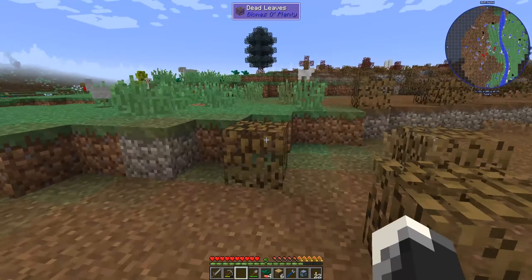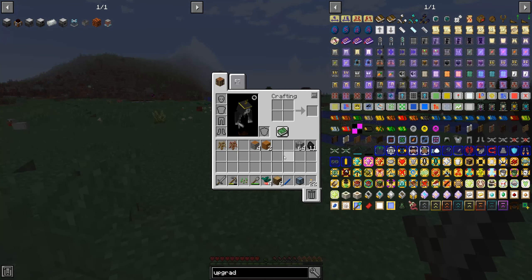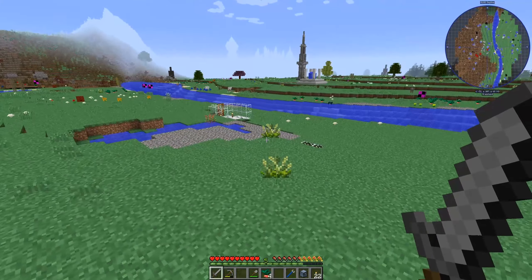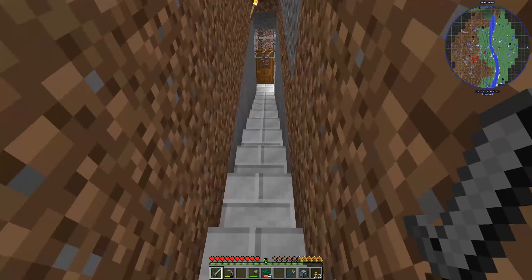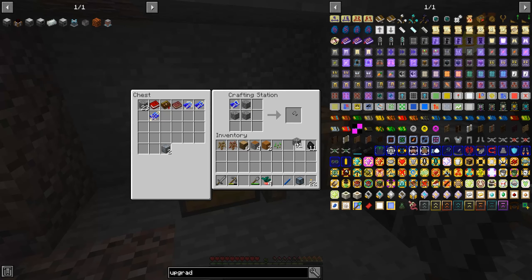And a maple sapling — fascinating. I want to go ahead and say it's the Biomes of Plenty one, but I'm not certain. We're not getting any of the things we want. I need to actually go make an axe at this point — this is just getting silly now that we don't have anything to chop down the trees with.